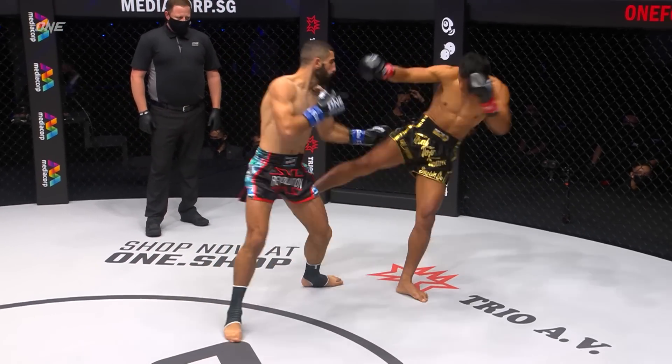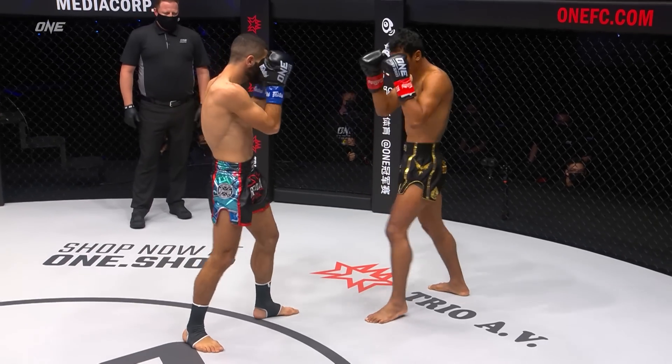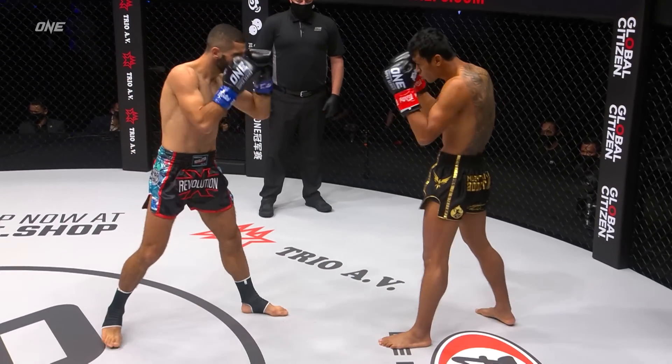Good two-punch combination down the center from the tie, and goes the outside lead thigh. Dropping heavy artillery early on from both fighters. Lots of forward pressure coming from T'Yan. He's controlled that center circle and he's trying to march forward.